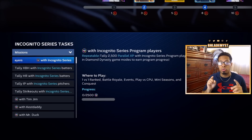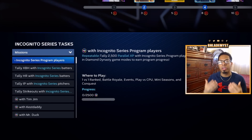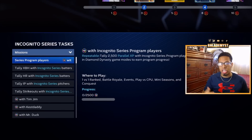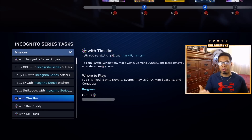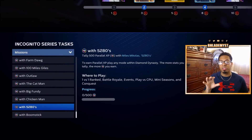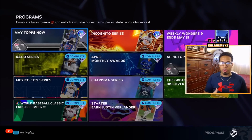Step number six are going to be the missions inside of the program. Whenever you tally 2,500 parallel XP with Incognito series program players, you will get five additional program points. You also have extra base hits, home runs, innings pitched, strikeouts, as well as the player PXP missions for players inside of the program to complete in order to earn additional program points.